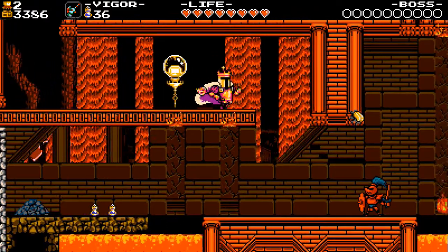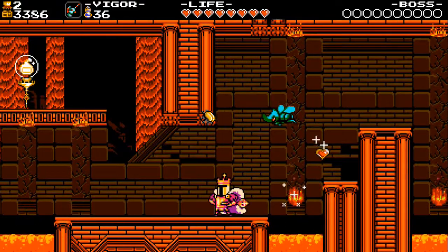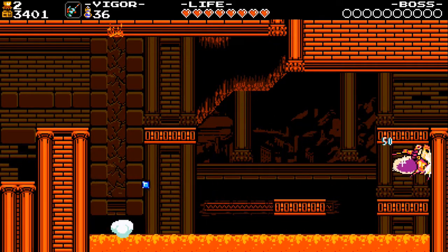Checkpoint here, and note that there are once again two paths for us to take. So let's take care of the regular exit first. Just jump over the torpedo and go to the next room.